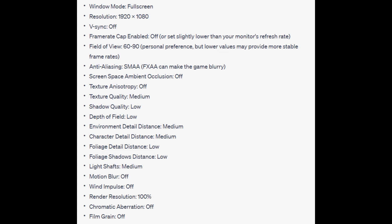Anti-aliasing: SMAA — TAA/TXAA can make the game blurry. Screen space ambient occlusion: off. Texture anisotropy: off. Texture quality: medium. Shadow quality: low. Depth of field: low. Environment detail distance: medium.